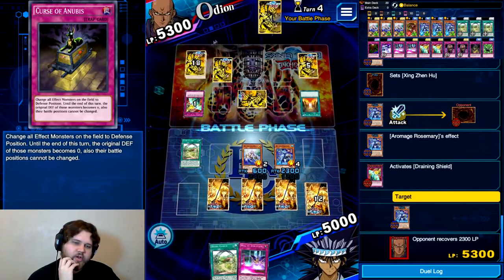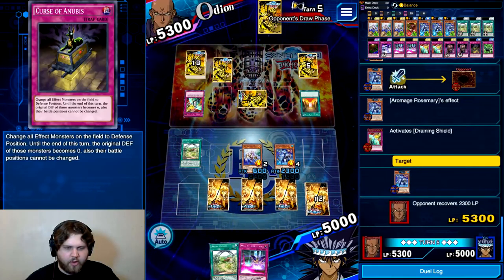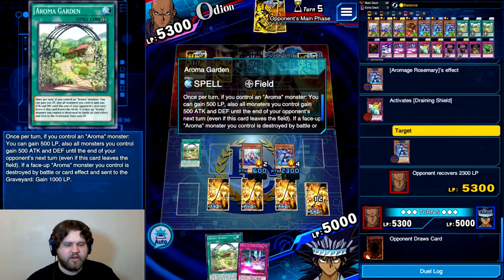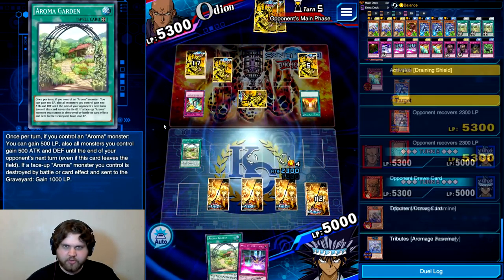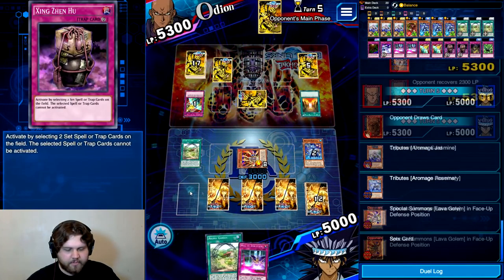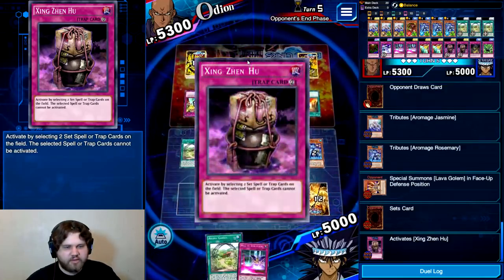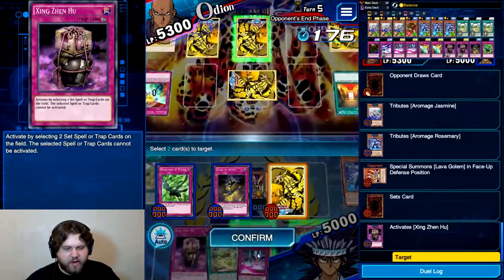Then we should be free to do whatever we want, because we can Aroma Garden. And Aroma Garden isn't a hard once per turn either, so I can activate another one next turn and get another 500 boost. My Jasmine or Rosemary effects won't go again since those are once per turns. He's got the Lava Golem — Zing Zang Hu on both of these. Doesn't matter if one is chainable, because if he chains it, the Zing Zang Hu locks down the other one. So we'll lock those down.